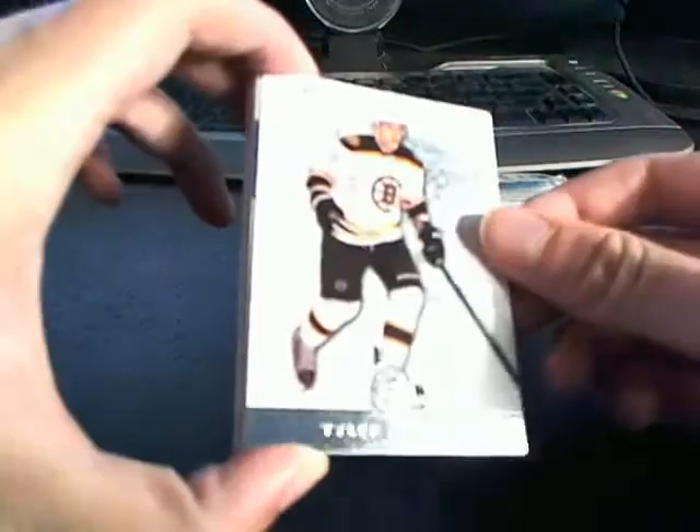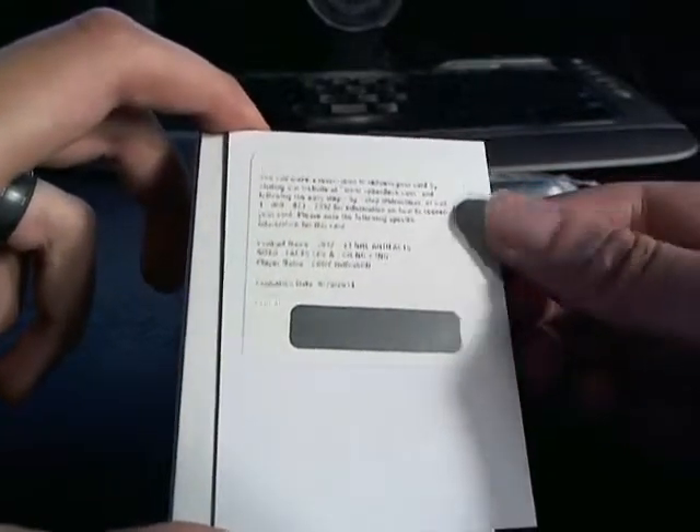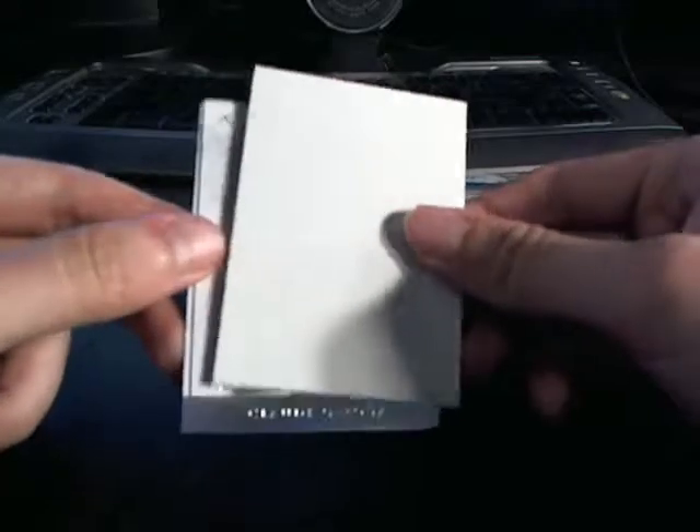Two packs to go, one of them is our Sticky Patch. Sagan for the Bruins. Then a Redemption card — it is an Auto Facts of Cody Hodgson, heading to the Buffalo Sabres and Terry B, expiring August 29th of 2014. So two hits in a row for the Sabres — pretty neat.